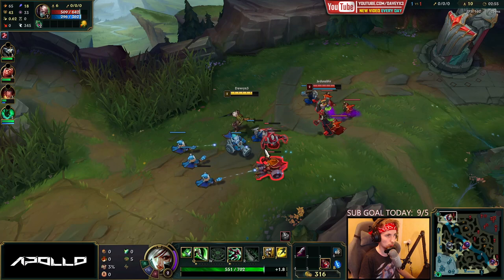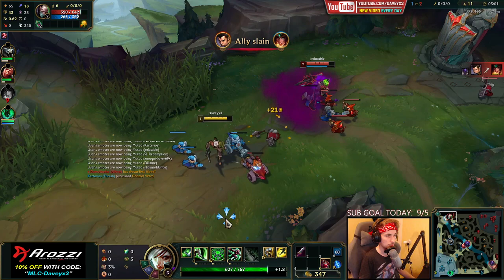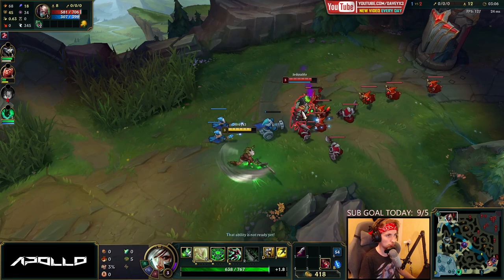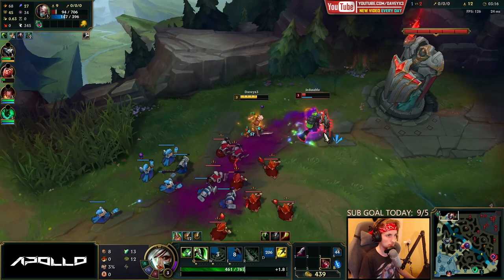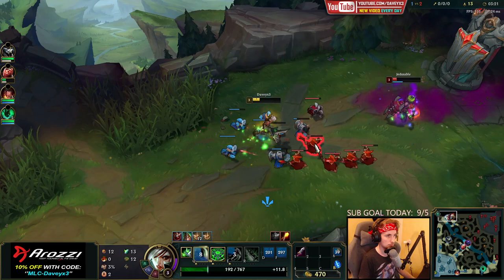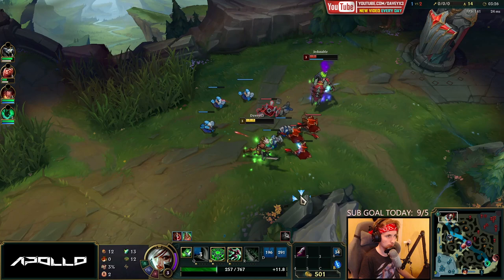Xin Zhao is showing up in bot lane. Around this time in the game is when you really want to look at the map and see where the jungler is going to come from. Usually junglers can gank top lane too, so you have to be careful and not play too aggressively. But if the enemy jungler shows up in bot lane, that allows you to play super aggressively and take trades without having to worry about the enemy team at all.